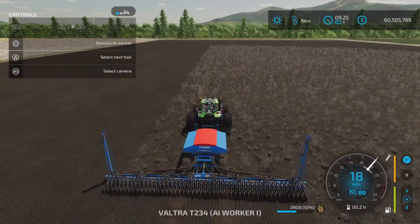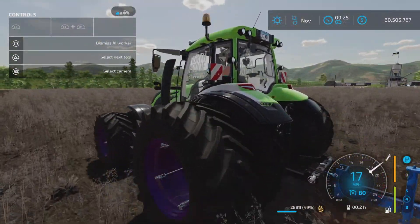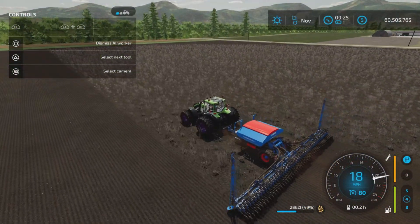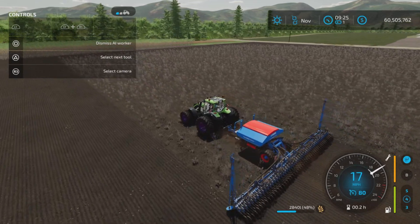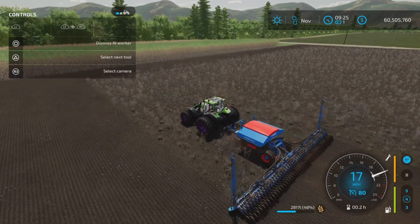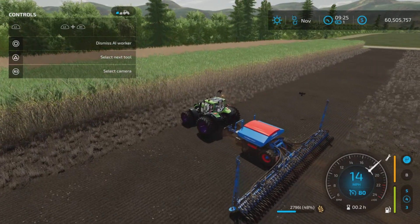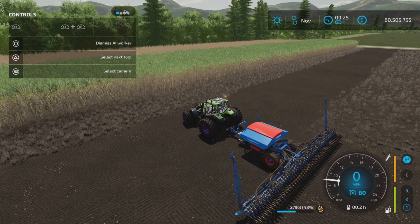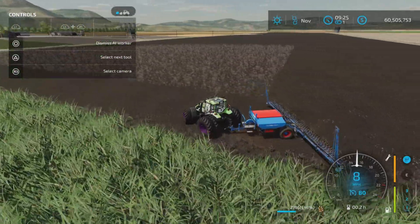In case you were wondering, I have this one fitted with a draw bar. As you can see, it is going a bit faster than standard speed for this particular piece of equipment — which I think is nine miles per hour — so it is going quite a bit faster. However, nowhere near the 80 miles per hour — well, you can do that without pulling something.